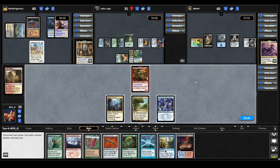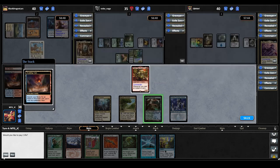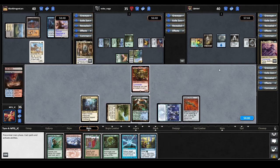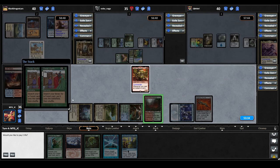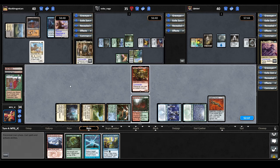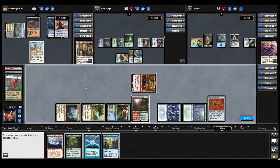Despite Aleila having open mana, we proceed as planned and cast Crark's Thumb — that goes through quickly. Next we cast Three Visits, which triggers Crark. Crark's Thumb lets us get one heads and one tails; we keep heads, so we copy the spell and tutor two lands into play — a Stomping Ground and a Forest. We pay two life for the Stomping Ground untapped. We then suspend Search for Tomorrow, move to combat, swing at the Aleila player, damage goes through, and we pass the turn.